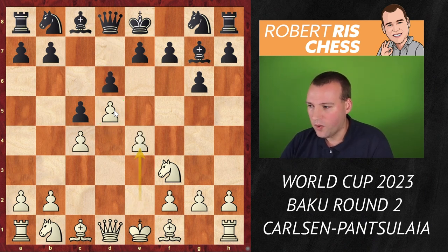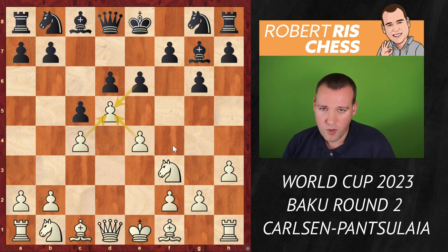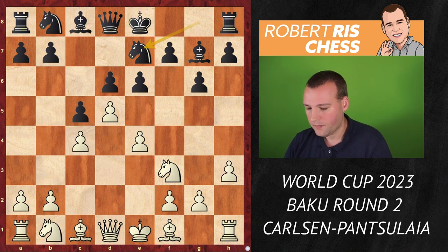d6, e4 — occupying the full center — e6, h3. There are possibilities to take on d5, and you can choose how to recapture, either with the c-pawn or the e-pawn. In both cases white's position is more pleasant. Black goes for some sort of Benoni kind of structure, but not with the knight on its standard square f6 — Pansulaya brings it out to e7. Knight c3.